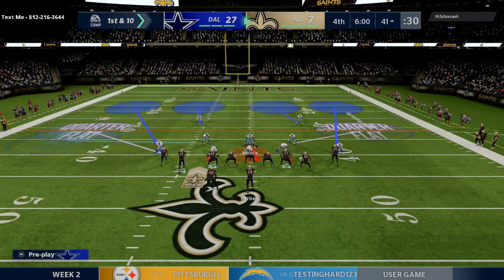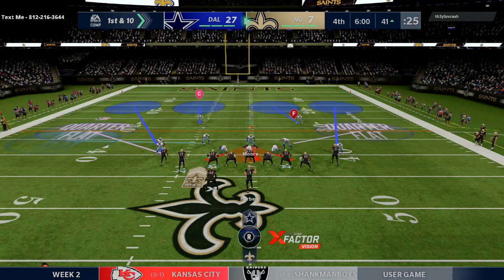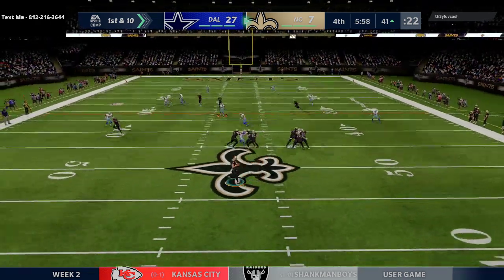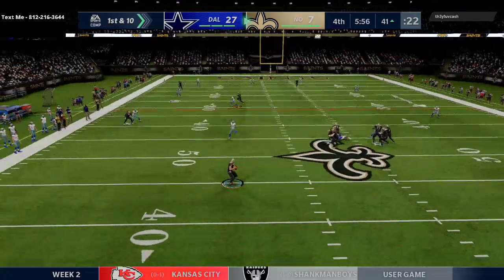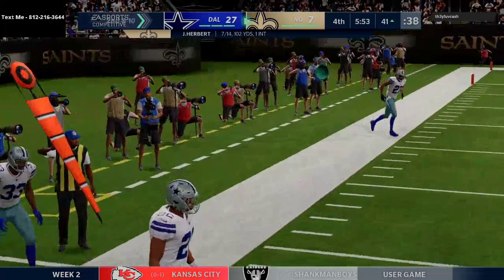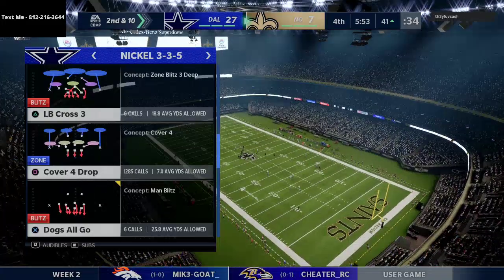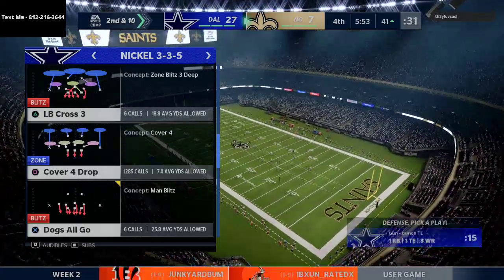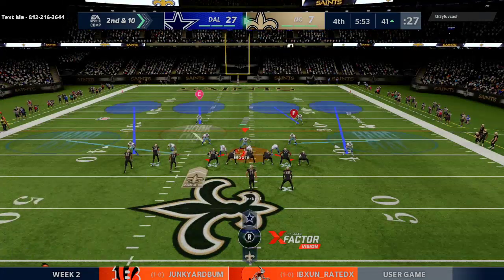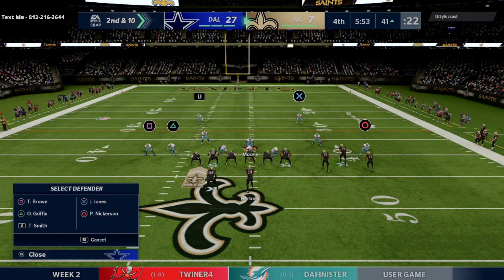Going into the fourth quarter — I'm going to do a different coverage here. Cover four — most of the time you don't see crossing routes run to the short side of the field, so I'll try something like this. Got him completely boxed and force another throw away. Gunslinger is 100% worth it — Mahomes has gunslinger, that's why I spent so much to pick him up.